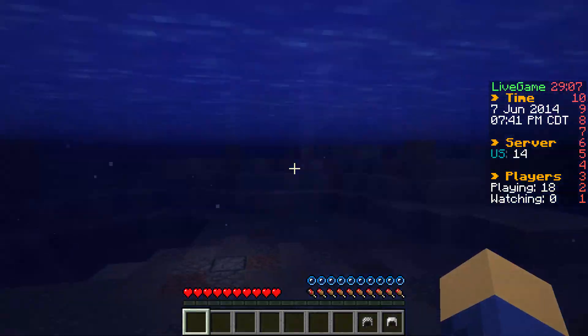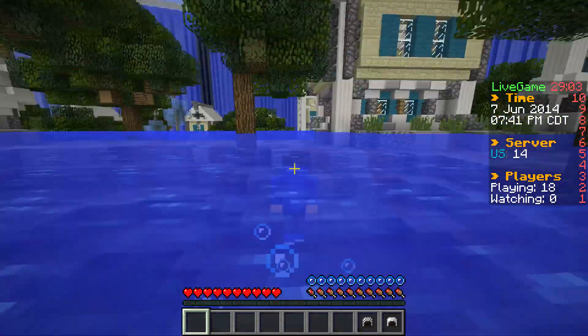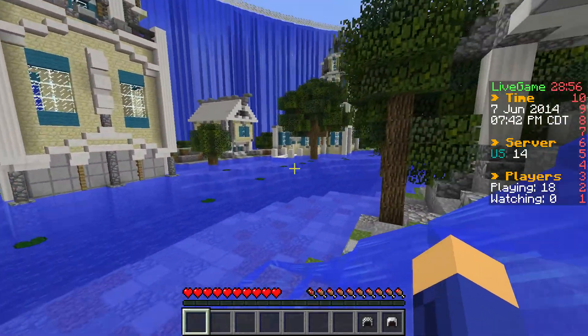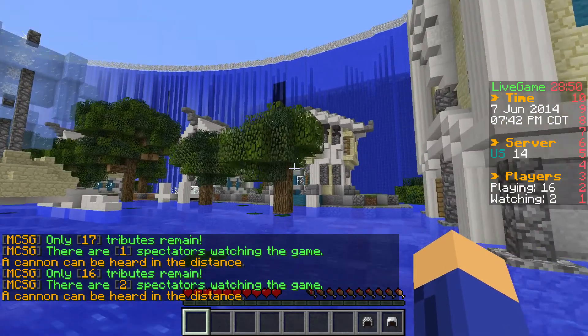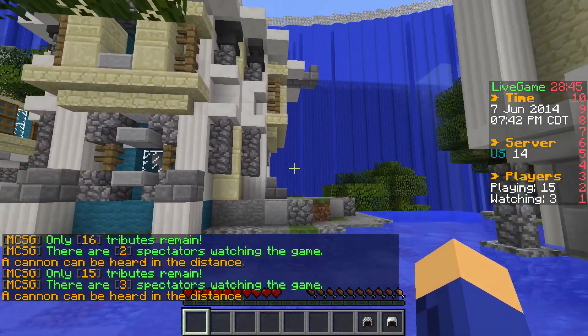Where are we going? We gotta find a chest. What's down here? Well, a furnace is lighting up, but it doesn't have anything in it. Oh, that's too bad. This is pretty cool though. I think like the wall of the map is just a wall of water. It is — to make it seem like we're underwater, I guess.